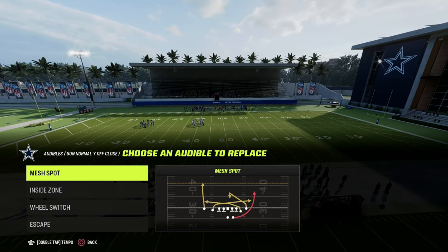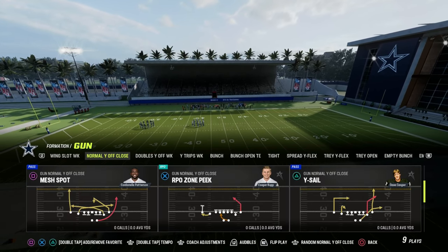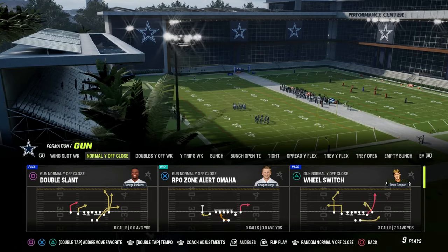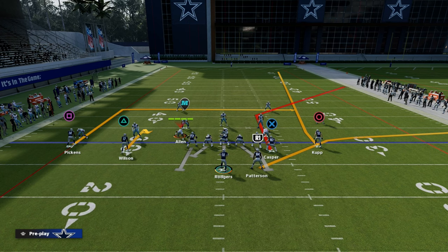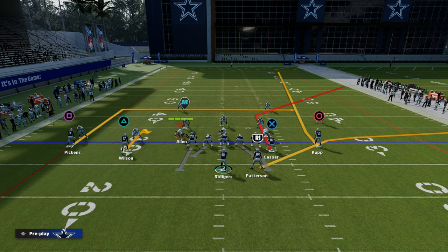We're going to start today with the power play and work through this over the course of the next couple of videos out of this playbook, starting with the play Why Sale. If you take a look at this play at face value, you've got a nice deep dig route on the left side, and a natural sale or flood concept to the right side where we have this glitchy outside fade route to Cooper Cup.